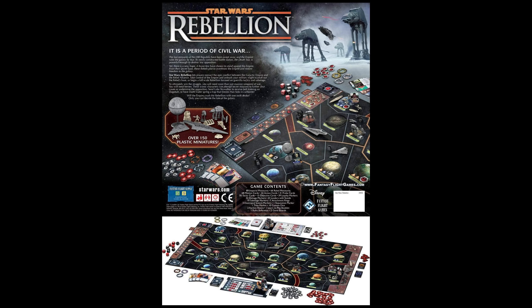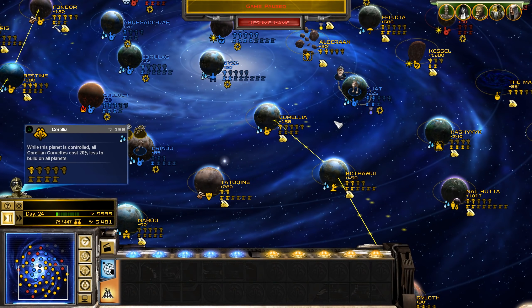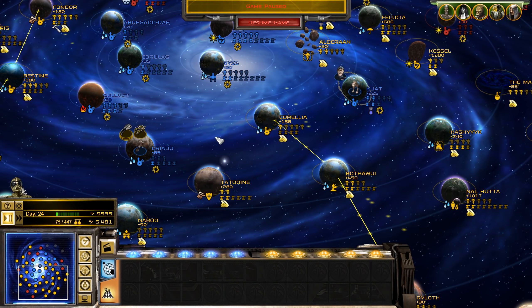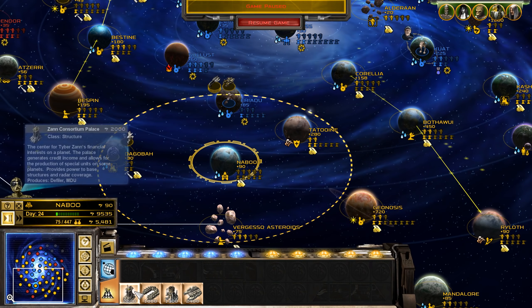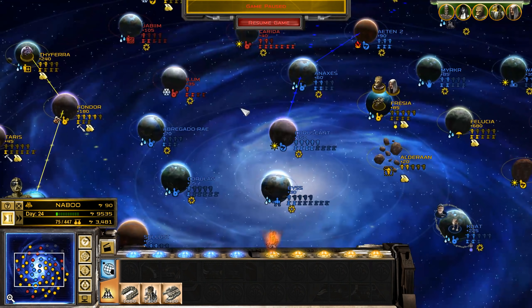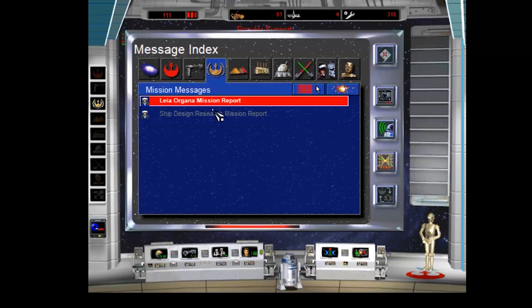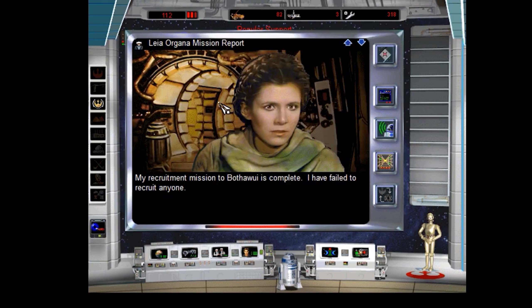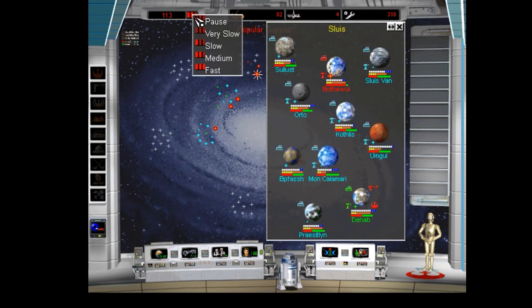In contrast to Star Wars Empire at War, where the fleet battles are kind of the main thing people go for, with ground battles being secondary and the galactic map often just being a menu system to get into battles, in Star Wars Rebellion the battles take a back seat. The main thing really is the galactic level, where there are a lot of different elements of research, subterfuge, and other kinds of planet and faction management that you don't really find in Empire at War.